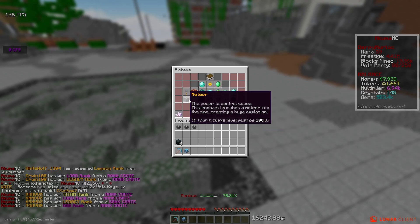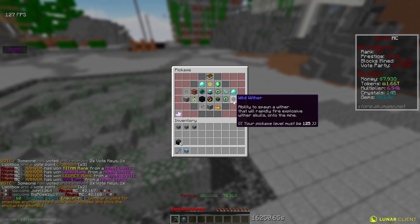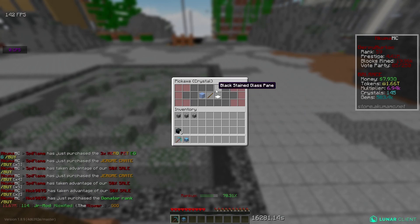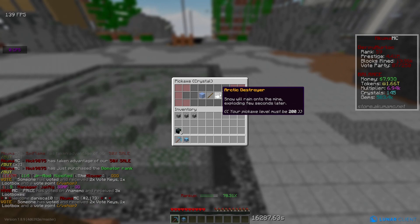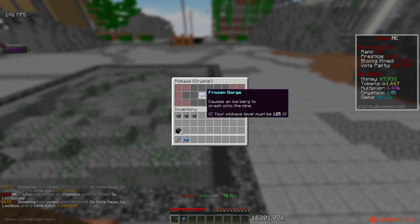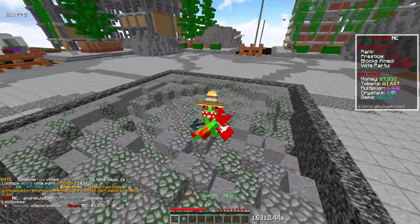Wild Wither has the ability to spawn a wither that fires explosive wither skulls onto the mine. There are also new crystal enchants — these are a completely new thing. For crystals you can get Arctic Destroyer, which makes it snow and rain onto the mine and explode a few seconds later. Then there's Zeus, which sends multiple thunder strikes and creates explosions giving you tokens and rewards. And Freeze Gorge causes an iceberg to crash onto the mine. My favorite is probably Zeus — that sounds really cool.